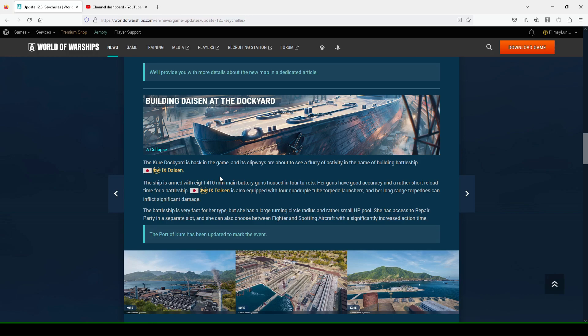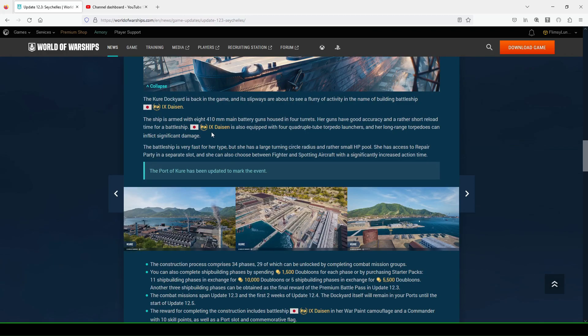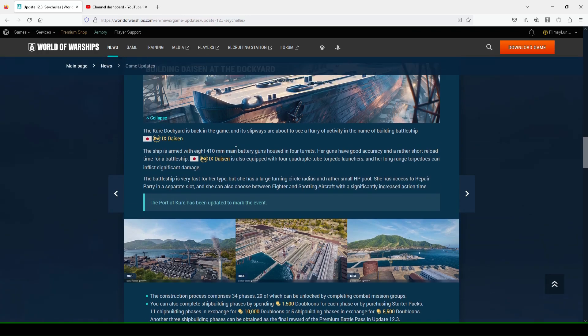We have a new dockyard. I will do a video on this sooner rather than later — I know some other content creators have already been featuring and talking about the ship. It's a new tier nine Japanese battleship, the Daisen, with 410 millimeter guns. It kind of reminds me a little of the Heisen from an early dockyard, which is a ship you hardly ever see played in the game.